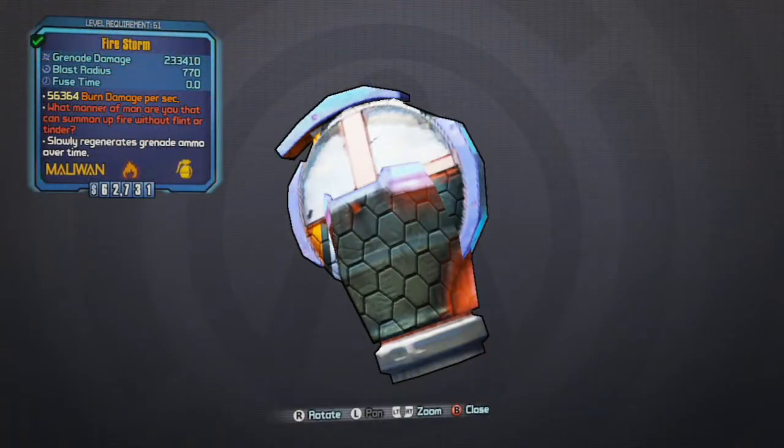Welcome to my legendary weapon guide for the Firestorm. The Firestorm is one of the three new legendaries brought into Borderlands 2 from Tiny Tina's Assault on Dragon's Keep. The other two are the Ogre and the Chain Lightning, which I haven't covered yet, though I have done the Ogre.